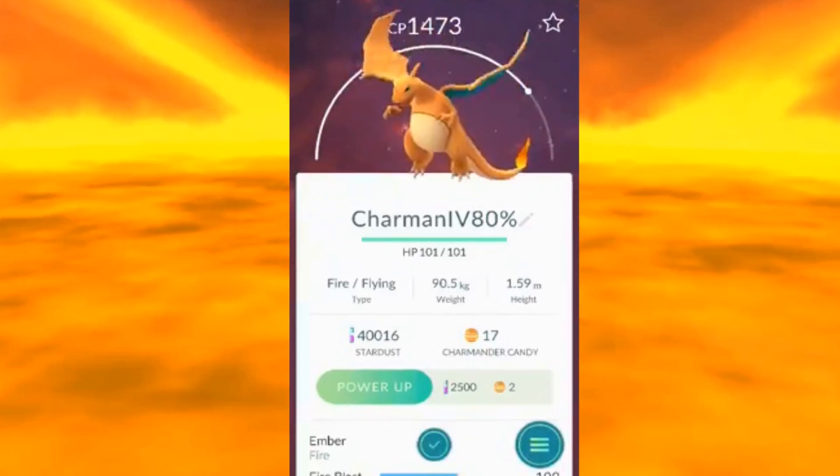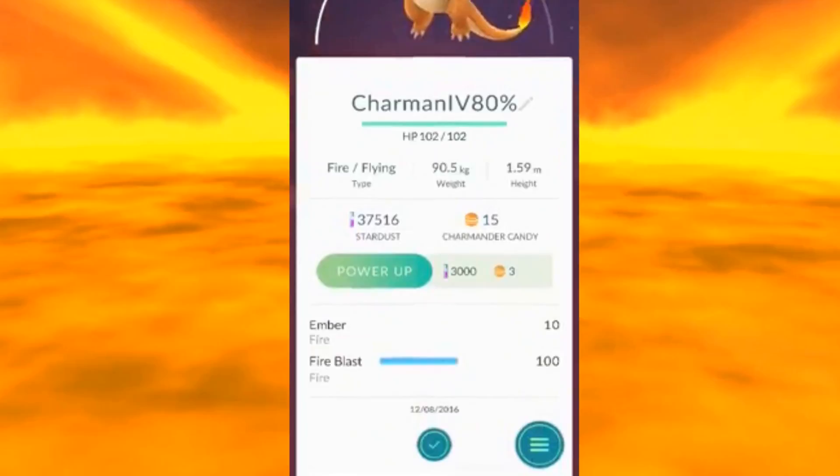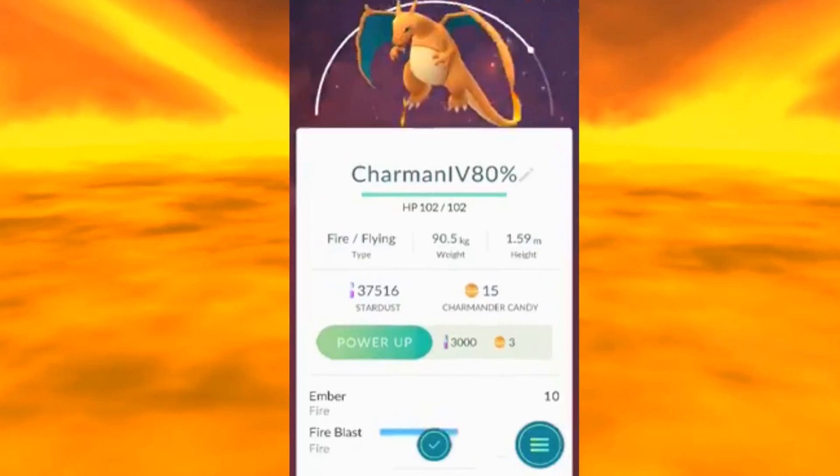My Blastoise — I do go a little bit ham, purely because Blastoise is one of my favourites. Squirtle was a starter one so we just want to get it to the right place. There we go — 1509, that will do me sweet and dandy. Fire Blast 100% — that is max, that is super awesome — and Ember, which is 10 as well. Let's go and do Squirtle.